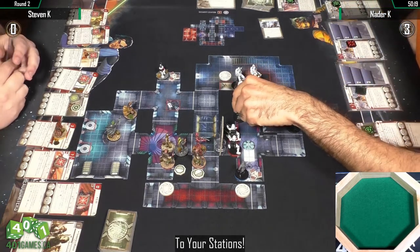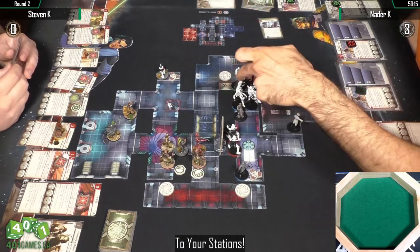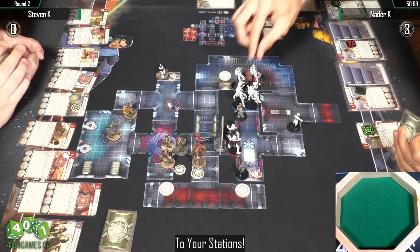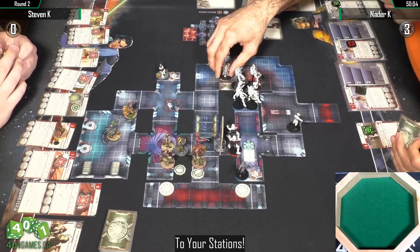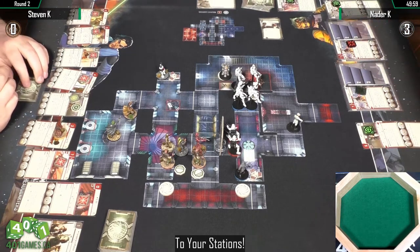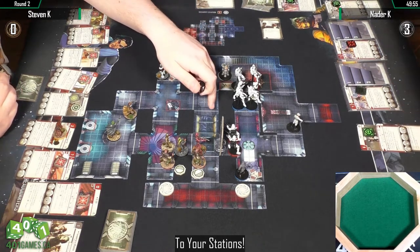The good thing about the Heavies is they do damage quite well, but you need the Target Computer to reroll that attack die. It looks like he's playing Urgency to move BT-1 an extra two — just to get to that terminal — and now he's got line of sight on IG. Nice move: used Urgency, moved up two, and moved BT-1 the extra distance.